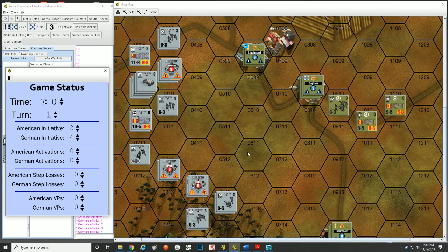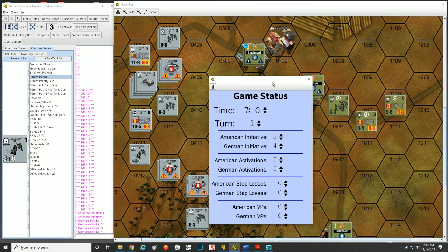So how do we actually do initiative? Every game turn starts with an initiative roll. Each side rolls a six-sided die and adds their initiative level to it, then you compare totals. The side that rolls higher gets the first activation. The winner divides the difference between the two totals by two, rounding up — that's how many activations they can take. For example, Germans roll six plus four equals ten; Americans roll five plus two equals seven. Difference is three, half is 1.5, rounded up to two — so Germans take two activations to start.